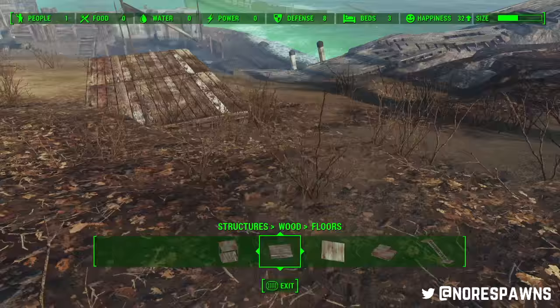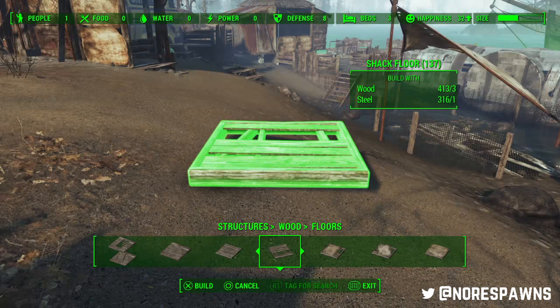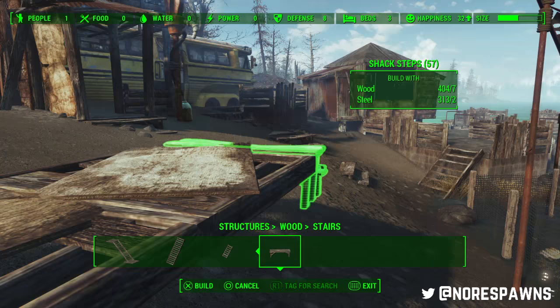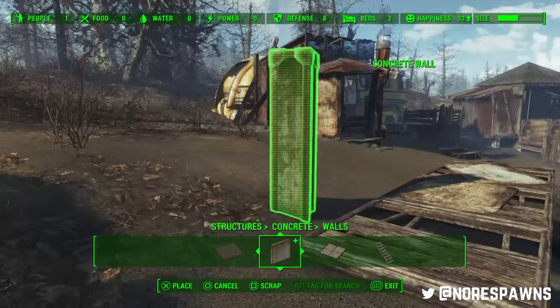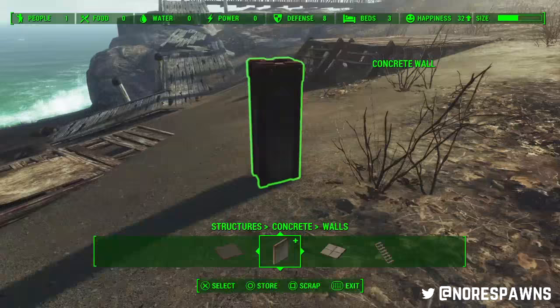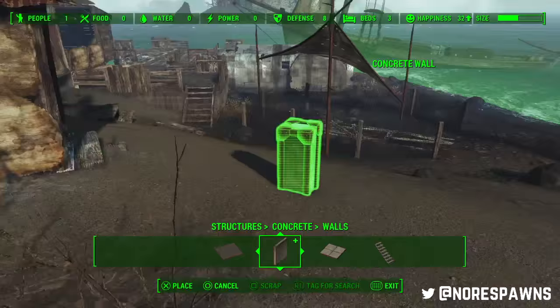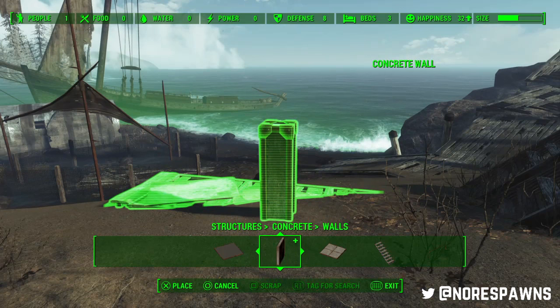Those of you who watched my overview of Far Harbour settlements will know that Longfellow's Cabin kind of bothered me - the name. It's his own cabin, not something that signifies a settlement like 'Longfellow's Island'. With that in mind, I wanted it to still feel like his cabin, but with a small settlement around it - rather than making it like a mini Spectacle Island. I'm making good use of open space and will still build some funky things.